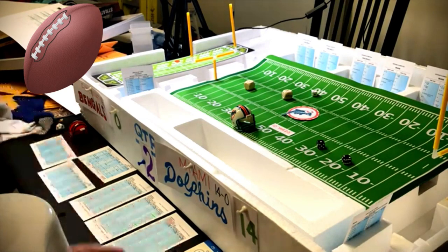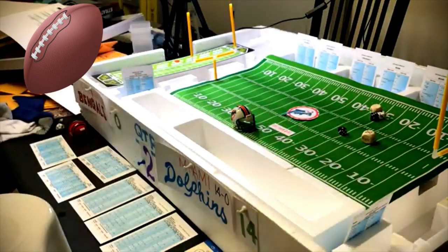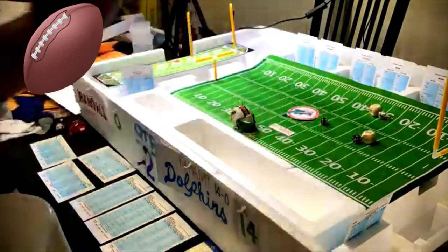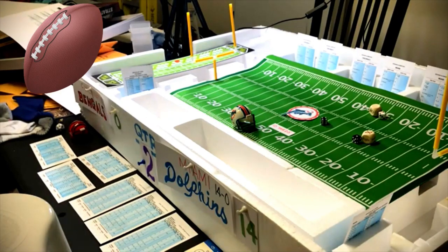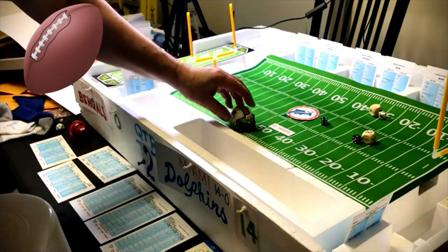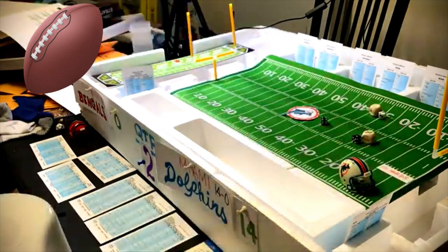They go back long to the flanker — playing with house money, up 14. Defense wrong, roll a four — long game. Roll a five for long game — 48 yards. Not a touchdown, puts them down to about the three yard line. First and goal at the three for Miami.